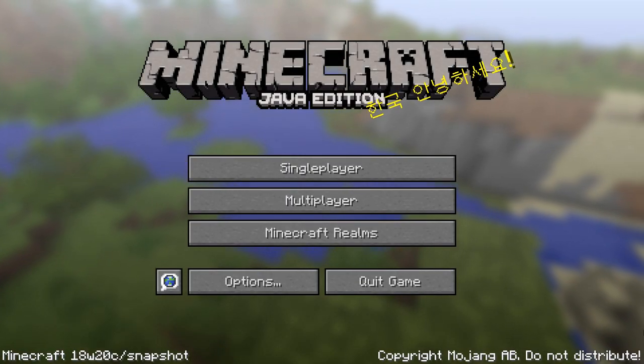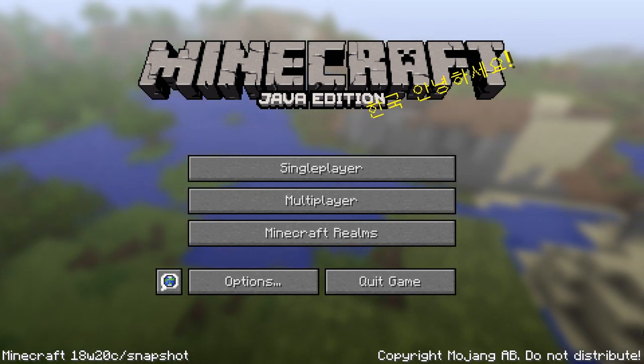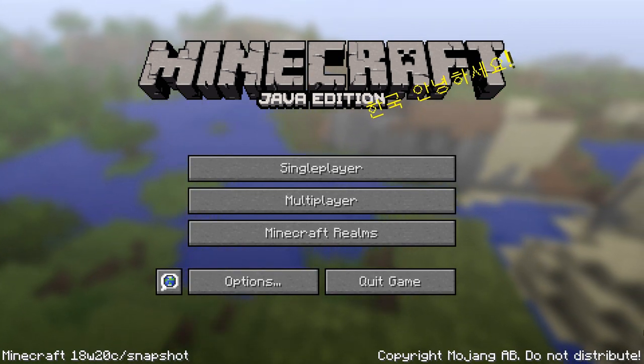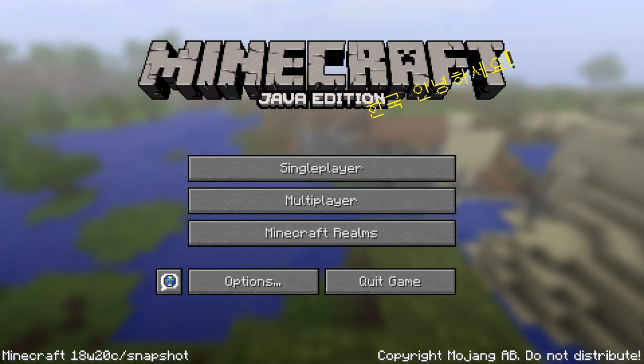Do remember that snapshots are development versions and can crash or even corrupt your world, so if you try it, do it on a test world or make sure you have a backup. That is all from me for this time. My name is slicedlime — thank you for watching and I'll see you next time.